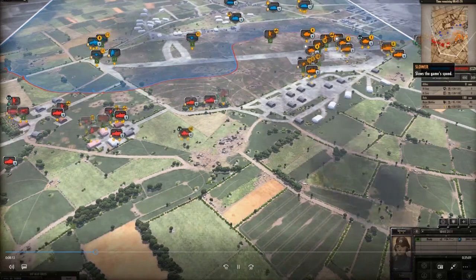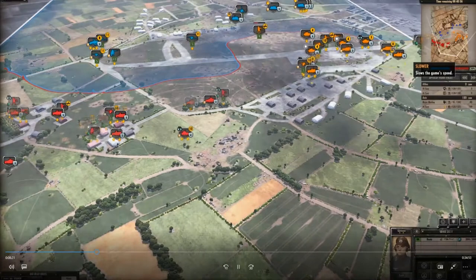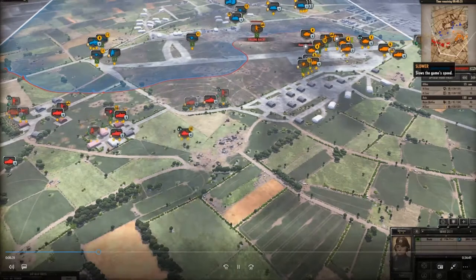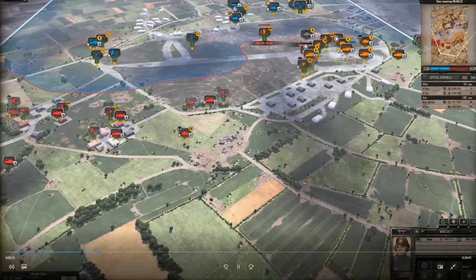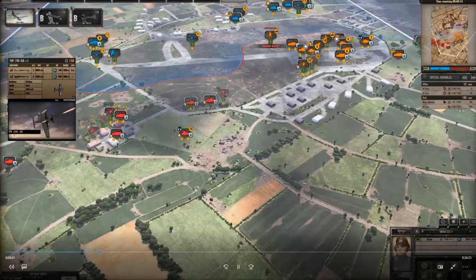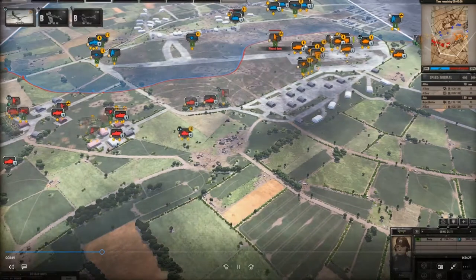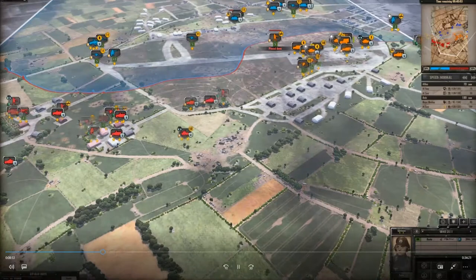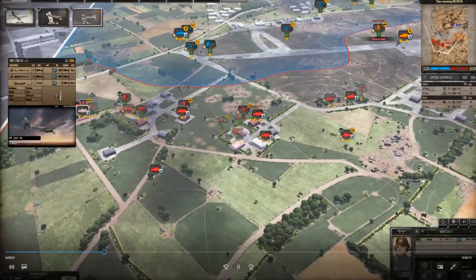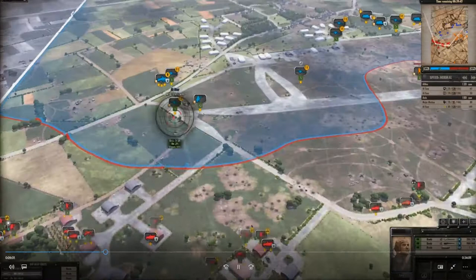We're nearly into Phase B — 50 seconds. The 9th Panzer has taken a few losses. Three, two, one — Phase B! Alright, don't have a lot of points. Let's get a couple of bombers. Now let's use those bombers to get rid of the anti-tank guns as a starting point.